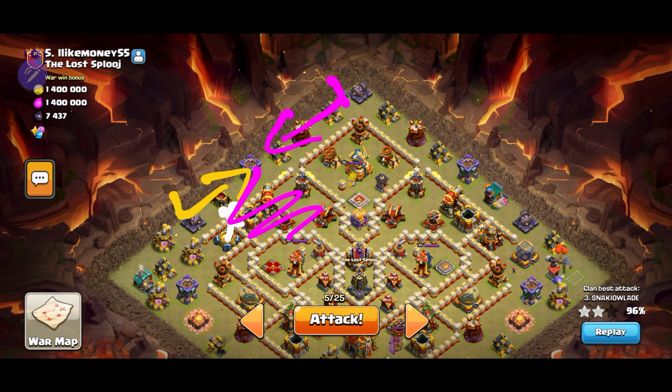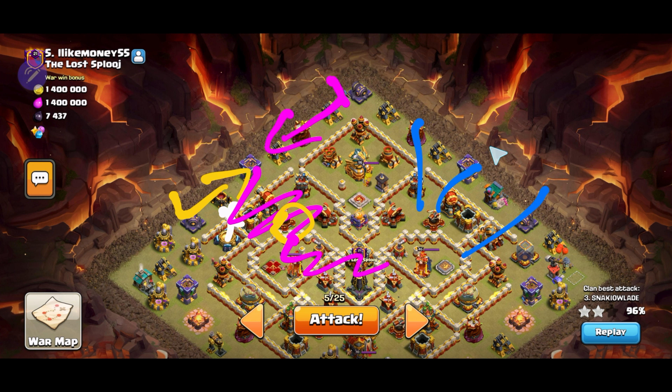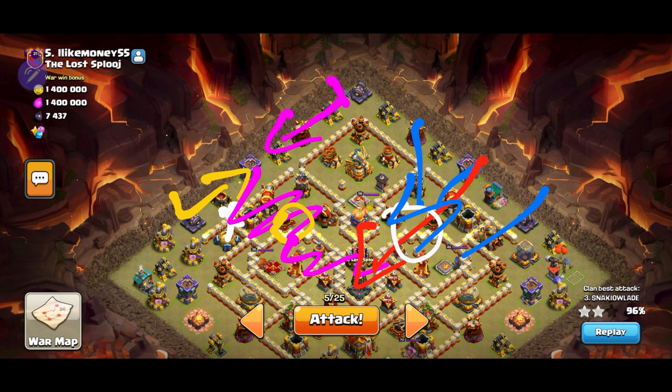I should be able to use the king ability roughly around this expo so they can go even further. While that's going on, I'll send in the mechas on the other side along with the blimp at the town hall, and with the warden ability roughly around here the mechas will be able to take all this out. Really simple plan, hopefully it goes good.